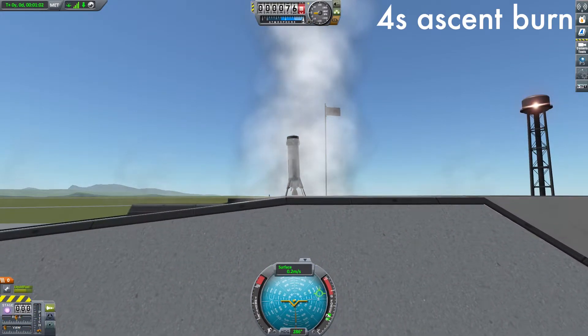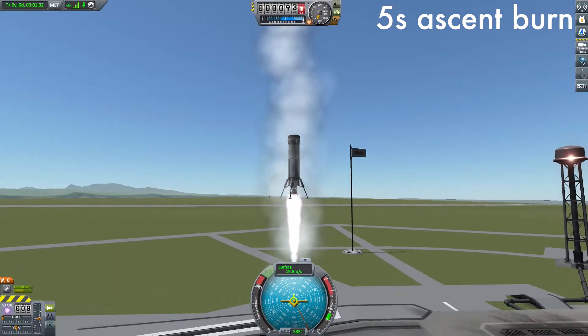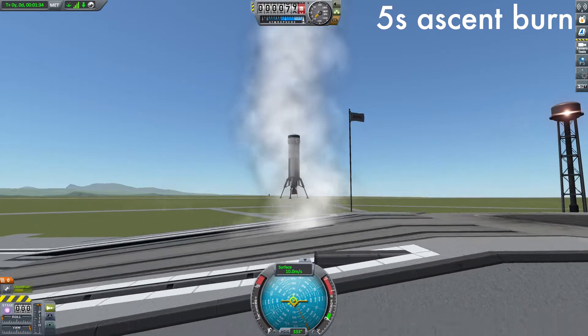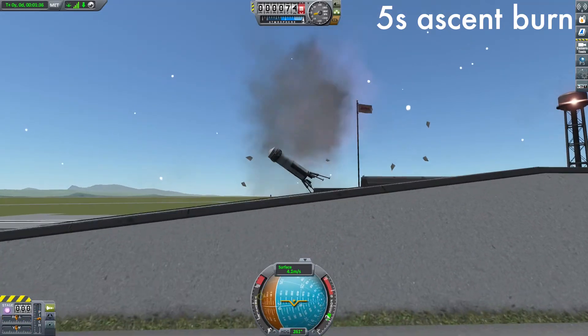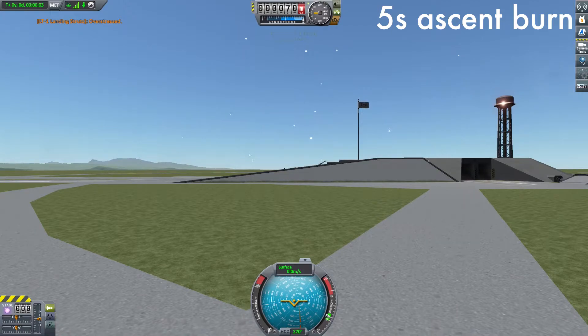To calculate the mathematically correct altitude to start burning, you'd have to solve this set of differential equations, which is extremely hard, if not impossible. I'm not an expert in that. Instead there's another obvious approach that is still very efficient if done right: throttling down a bit when getting too slow.